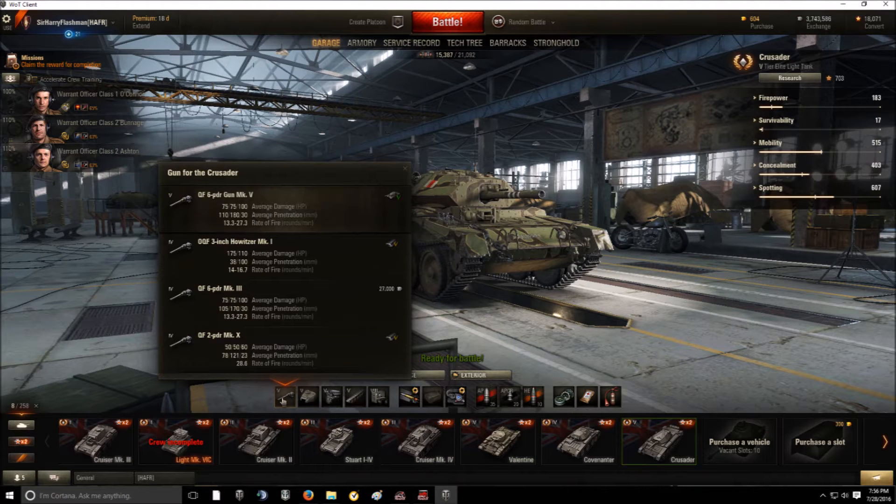Taking a quick look at the guns: you start with the 2-pounder Mark 10, which is pretty weedy, and want to get to the 6-pounder Mark III as soon as possible. You do have to unlock the top turret first. If you've already researched the Grant or Churchill I, you should have the 6-pounder Mark III — it's almost as good as the top 6-pounder Mark V, only slightly worse for accuracy and penetration.